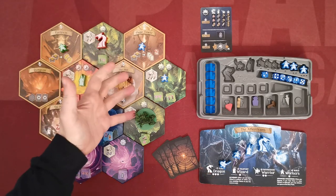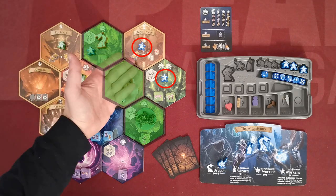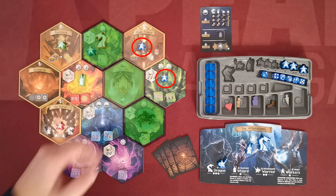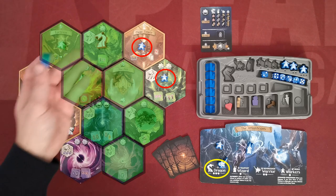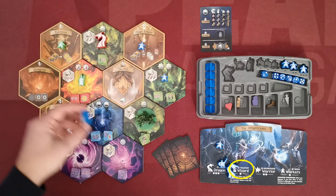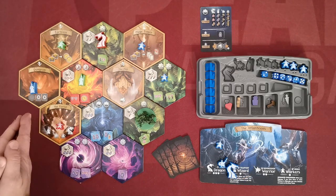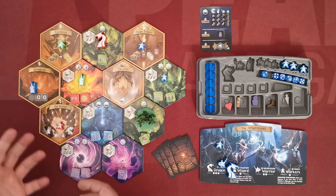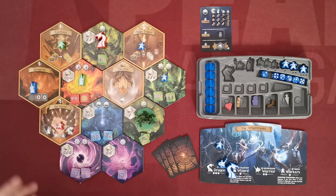Case two is the player has some units already placed on Eldervale. When that's the case the player has to place his unit on a realm adjacent to a realm where he already has units. The dragon can be placed on any hex that is two hexes away from realms with the player's units. The wizard can be teleported on any unoccupied realm as if the player didn't have any units on Eldervale. Now some actions require the player to pay some cost; if the player cannot pay that cost then he cannot place the unit there.